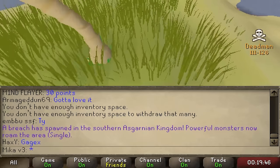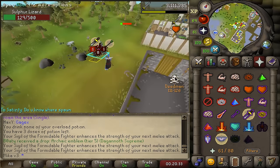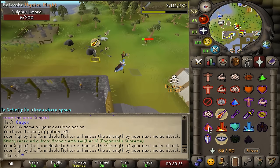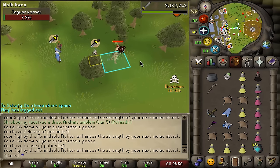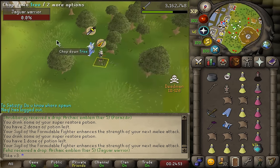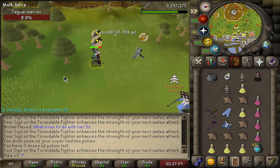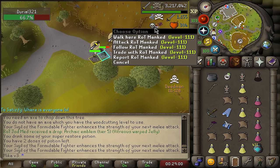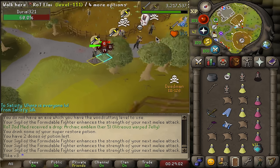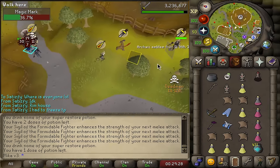That's Southern Asgarnia. Found the mobs. Looks like it's one of the breaches that is area-locked. Looks like Rot is holding south of Fali. Tier 5 emblem — we'll take it. Another tier 5, another tier 5, yoink.